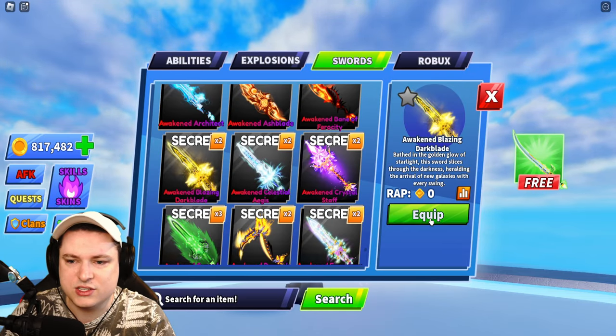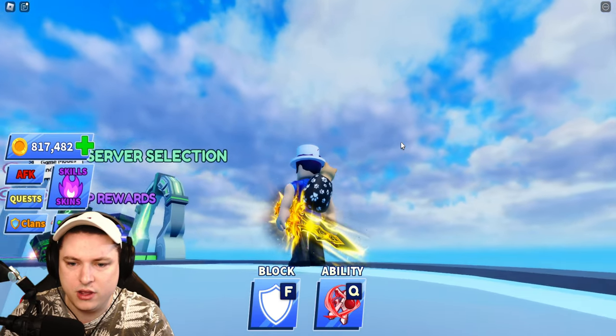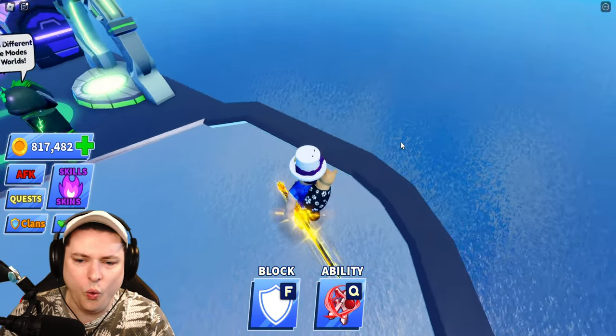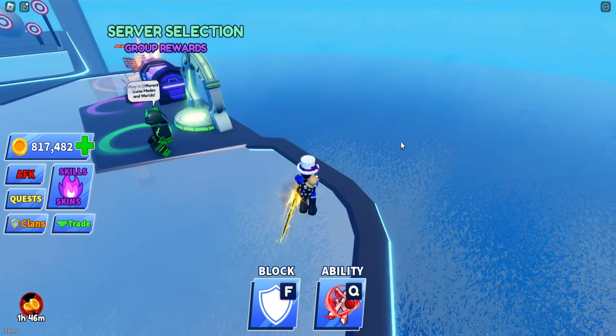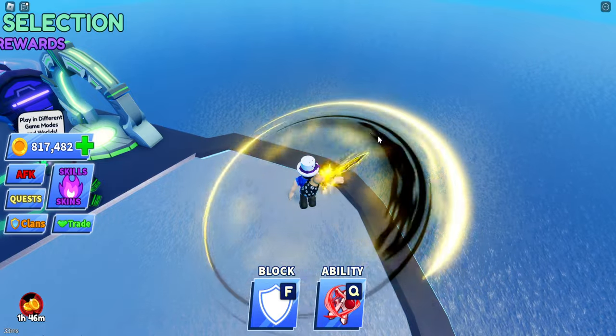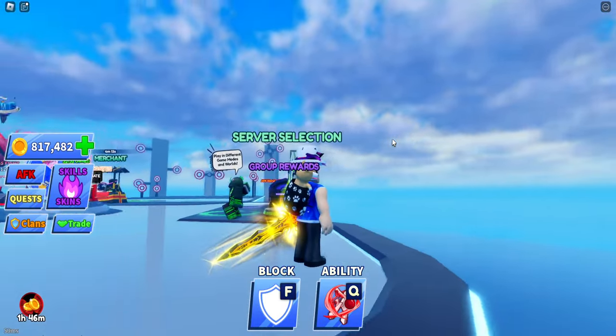Then after, we get ourselves the Awakened Blazing Dark Blade. This sound effect is so good. Nice little black as well over here — like a little bit of a thunder slash. Very cool looking sword.